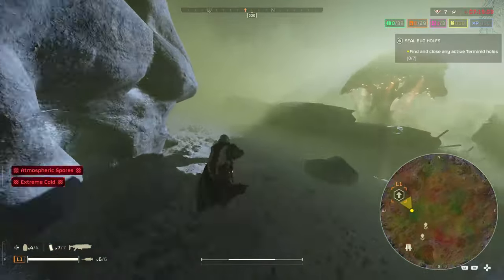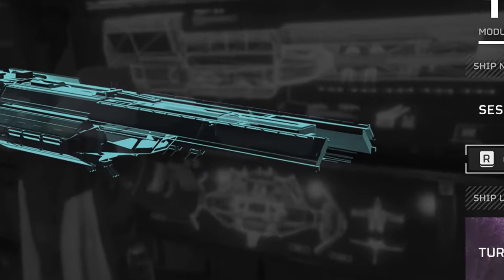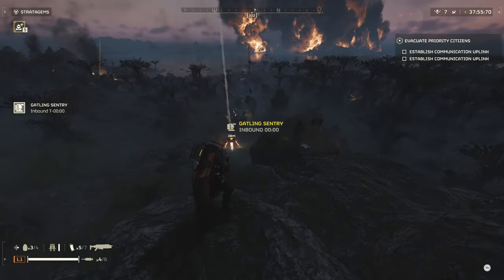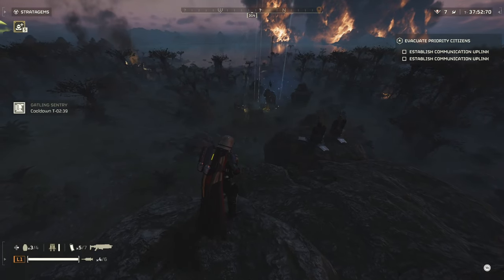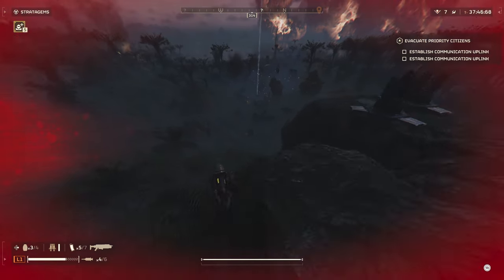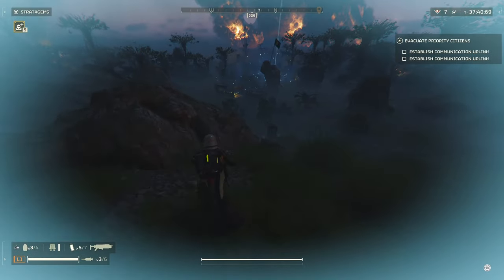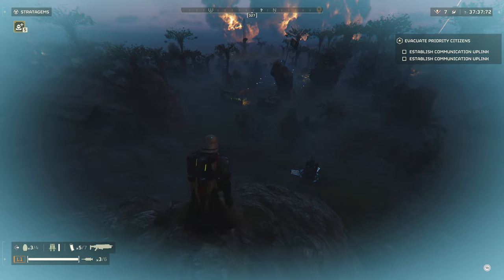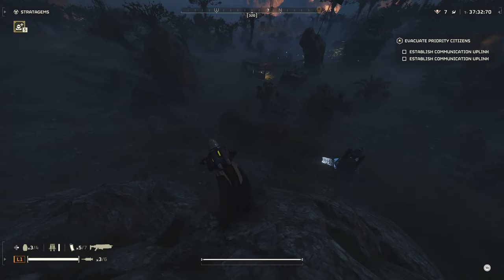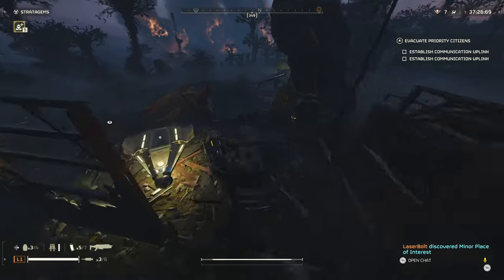I wanted to give you a method I've been using even prior to the nerf that lets me get a good amount of super samples relatively easily and fast. I'm doing this mostly stealth-based, and the majority of the time I'm not even taking damage because of my positioning and playstyle. For the first green and orange samples, the best way is just to run around the map and look for question marks — those will typically have the lesser samples, which are still very viable while leveling up. But we're going to focus primarily on super samples.